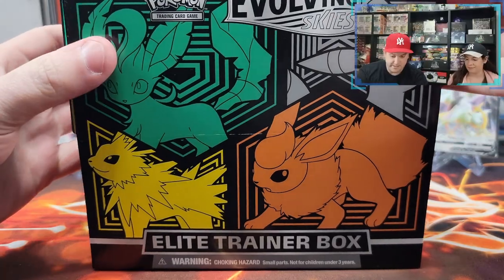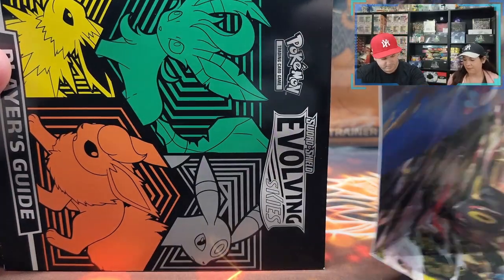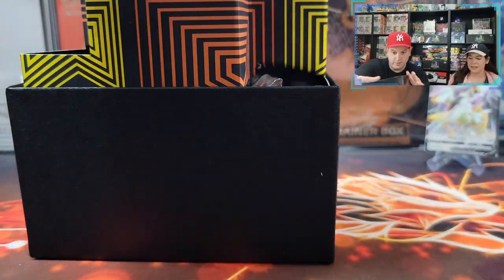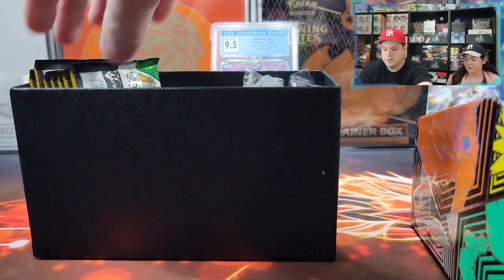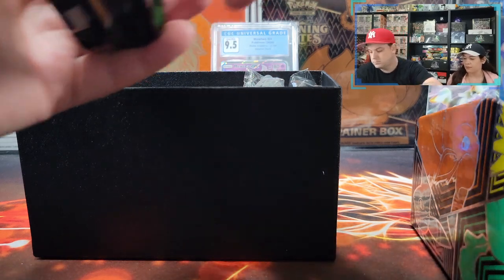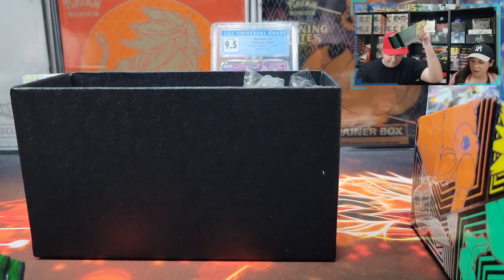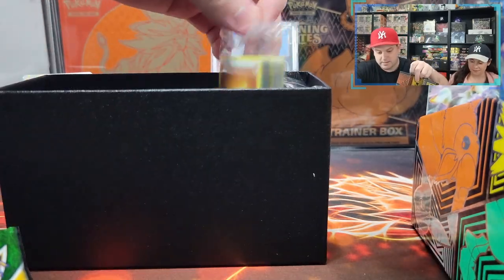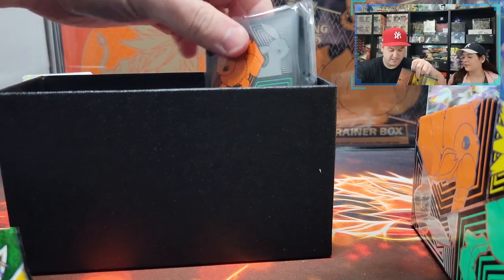So we've opened a ton of these, I'll kind of speed through it. Pretty pictures on the inside — be gone. Make sure that there's eight packs, right? Ocho. There has to be one stuck again. There we go, that's why I no longer throw these, they get stuck in there. Okay, now you can throw it. We have the energies. Let's clean this up and then we'll get into the pack openers.